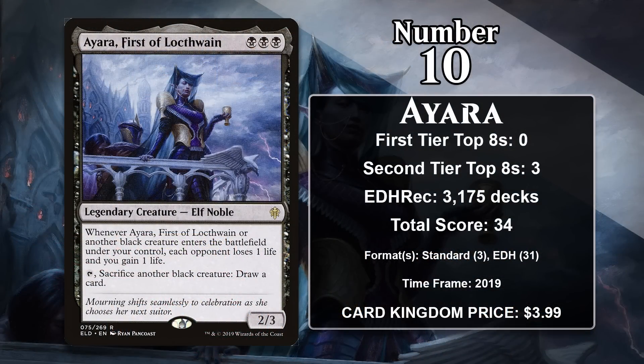At number 10, it is Ayara, First of Lokthwain. She's a 2/3 that costs 3 black mana, and whenever she or another black creature enters the battlefield, you drain your opponent one life. You can also tap her and sacrifice another black creature to draw a card. Ayara really wants to be played in a mono-black deck. She saw a bit of play in Standard mono-black aggro decks, but she gets on this list mostly as a result of being a heavily played Commander — appearing as the Commander in more than 3,100 decks on EDHREC. She synergizes with all the other black creatures in the game and overlaps into life gain and sacrifice strategies, two common themes for black decks.